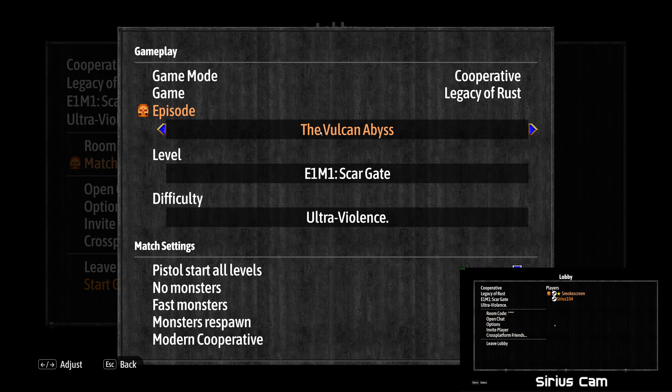There's a safe zone option - no idea what the one percent or five percent means, it starts on one percent. One thing when making room options is looking at the multiplayer options. Oh, match settings - the Vulcan Abyss. We are playing Star Trek! The first map of the first episode of Legacy of Rust is called the Vulcan Abyss.